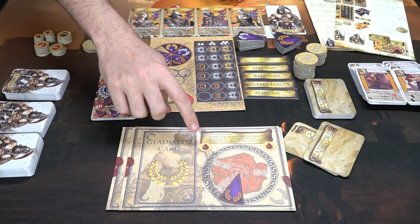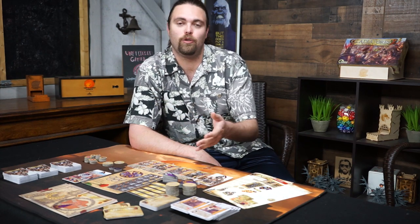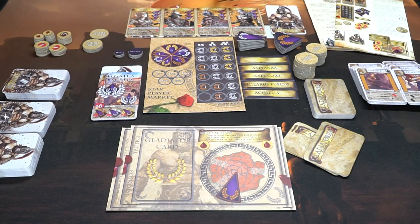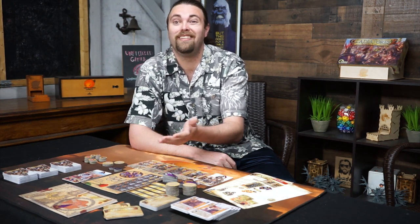These player boards are actually going to be Ludus characters — characters that own the gladiators — with a place to put your gladiator, a place for all the gladiator's fame, and each Ludus will have its own unique passive ability that will allow you to gain specific things during contests. Additionally you're going to get a board for the starting player along with a bidding area where you can choose to bid on the gladiator you'd like to pick up, along with the cost for bidding on certain gladiators. If you don't have enough to purchase them, you'll be utilizing this as a banking system that will cost you points at the end of the game.